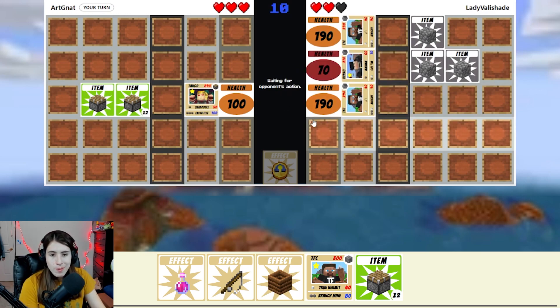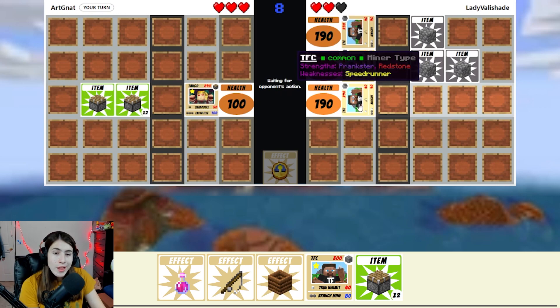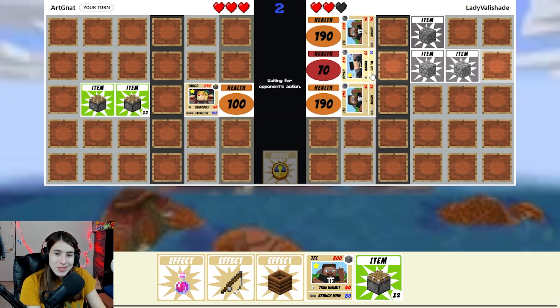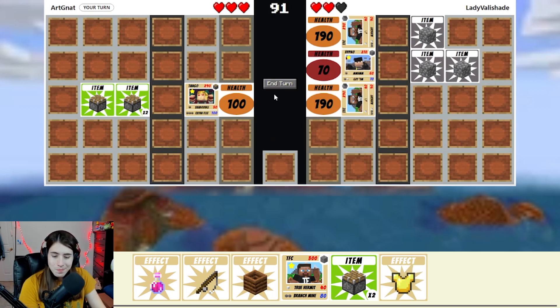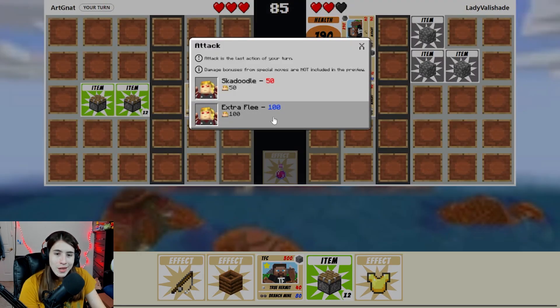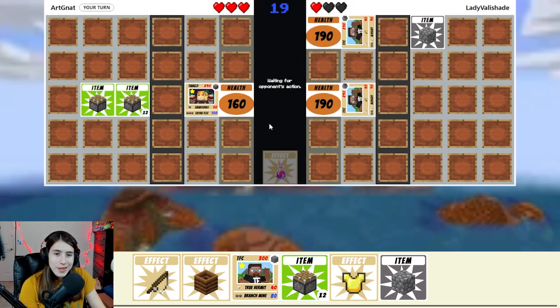They have a choice between hypno and TFC, but it'd make more sense for them to switch over to the other TFC because their hypno will just die outright. Or they can sacrifice the hypno — I guess they're sacrificing the hypno. Then we will heal my Tango and extra flea. And now it's their turn — the decision to make a decision. Very hard.